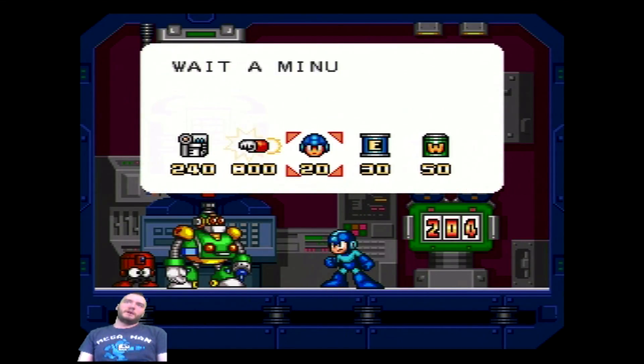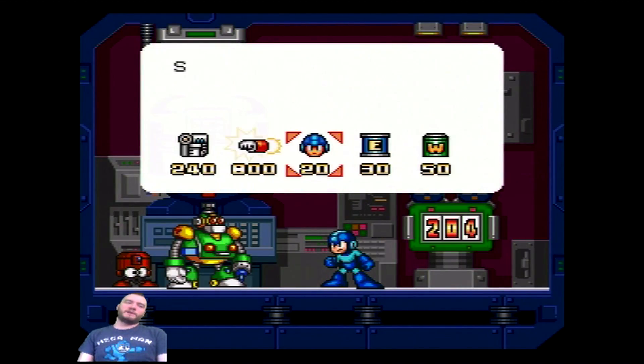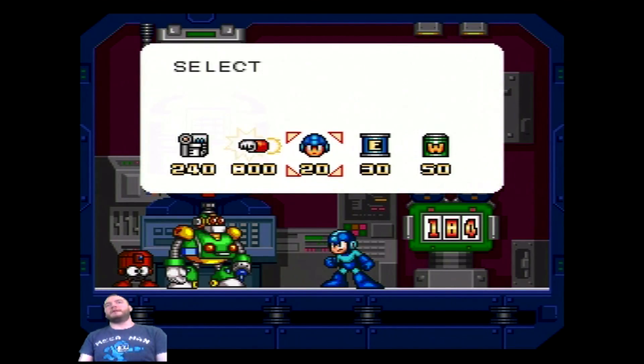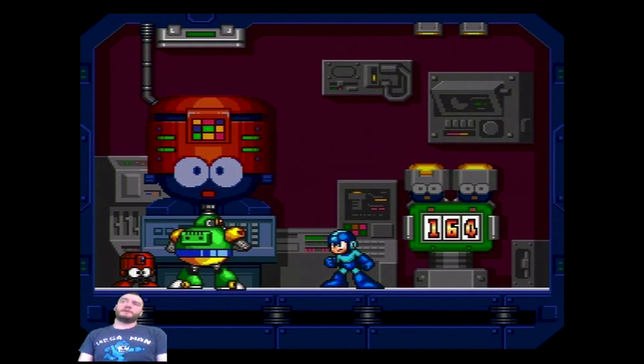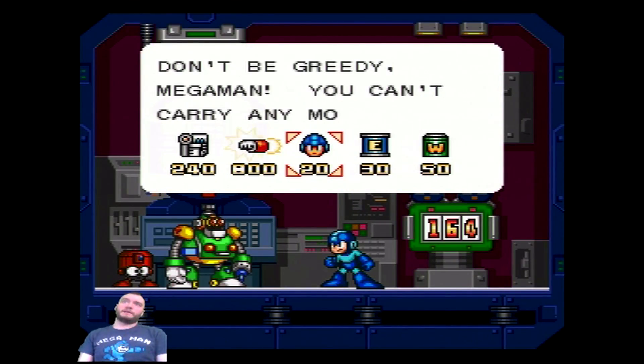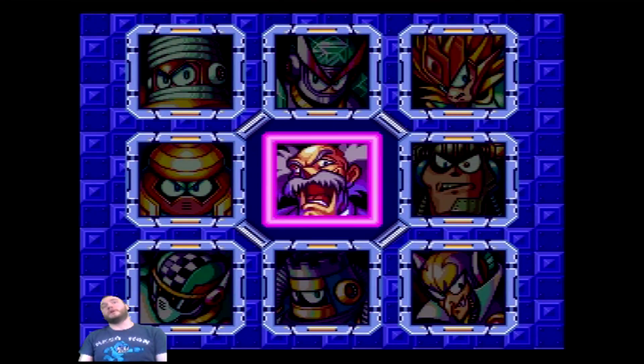Because if I don't have to use an E-Tank, I won't. In the Wily Castle of this particular game, if I'm low on health and the boss — if I haven't done an appreciable amount of damage to the boss yet — I'm just gonna go ahead and lose a life instead. This game has one of the tougher Wily Castles, so I'm gonna go in there fully prepared. Alright, we are ready to roll. Let's do this.